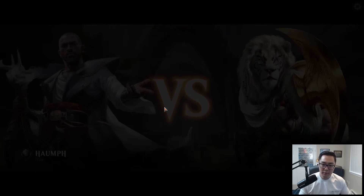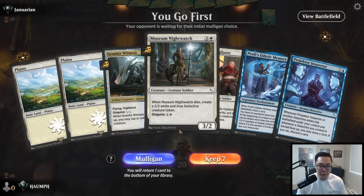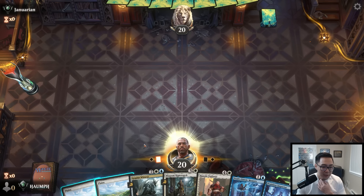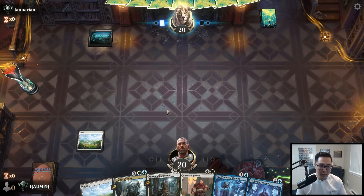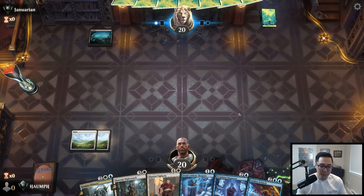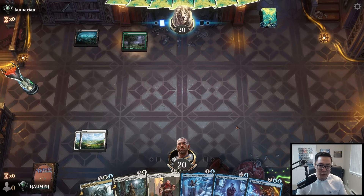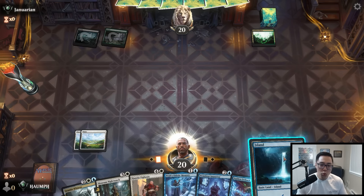Round 1. Do I keep this hand? I just need a land to play two Disguise cards. We'll keep it — I don't even necessarily need an Island, just any land and we can stay on curve. That's probably the worst possible draw — Sudden Setback. Opponent has Insidious Roots. We have time though.